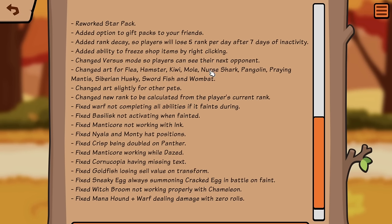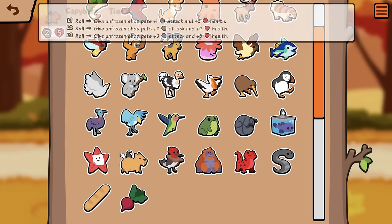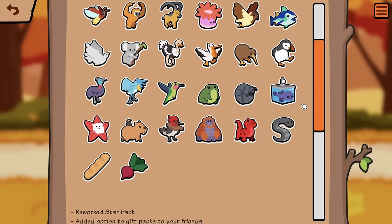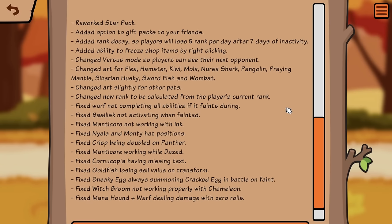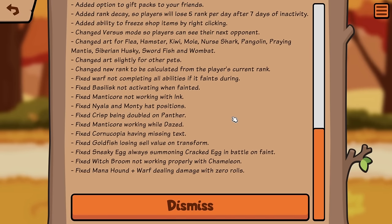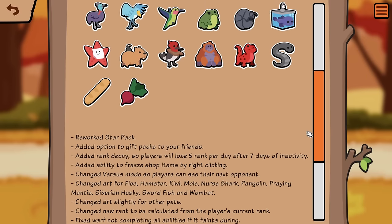Changed art for flea, hamster, kiwi, mole, nurse shark, pangolin, praying mantis, Siberian husky, swordfish, wombat. Changed art slightly for other pets — I saw that with the cassowary, woodpecker, kiwi. Fixed wharf not completing all abilities if it faints during — that's a buff. Fixed basilisk not activating when fainted, manticore not working with ink, Nyala and Monty hat positions, crisp being doubled on panther, manticore working while dazed, cornucopia missing text, goldfish losing cell value on transform, sneaky egg always summoning cracked egg in battle on faint, witch broom not working properly with chameleon, and mana hound wharf dealing damage with zero rolls. It seems like they did a lot here.